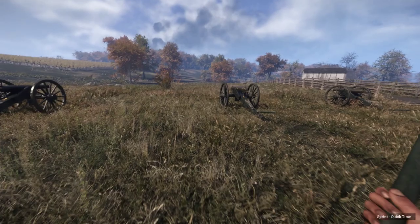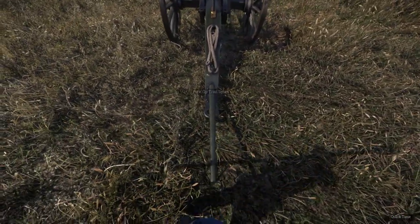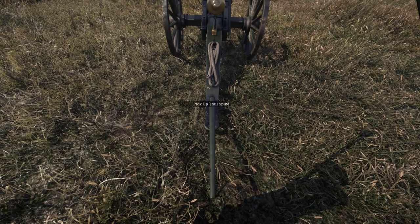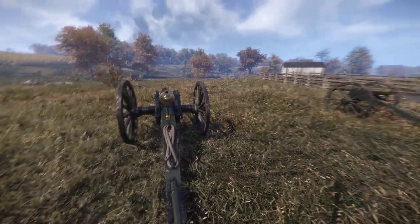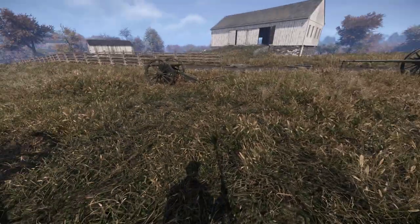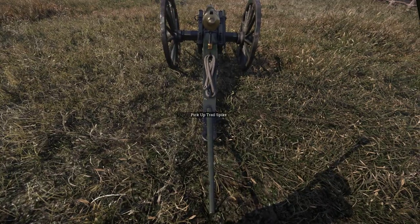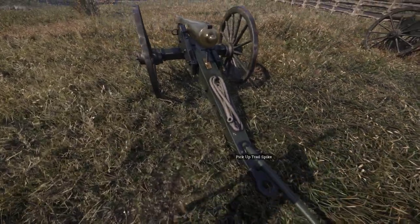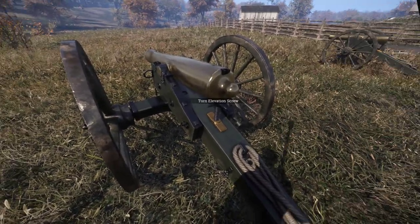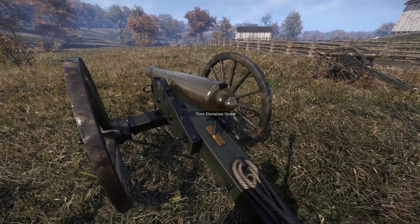Let's go to the cannon itself. Now there are various things you can do here. You can come over here and pick up the trail spike, which means you can turn it if you need to angle it more to the right or to the left, turn it all the way around. Wherever you want, you can move the cannon — that's the trail spike. Over here, you can adjust the elevation screw to move the cannon up or down in elevation.